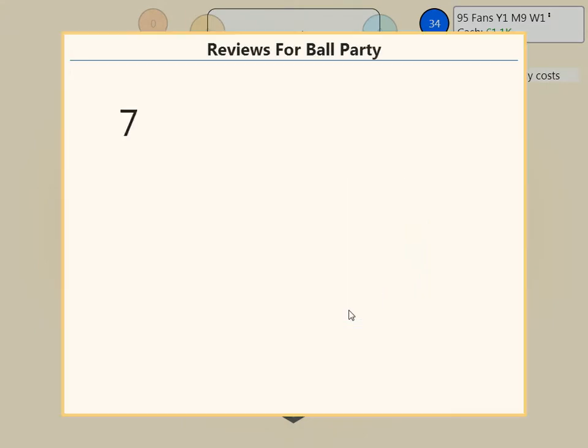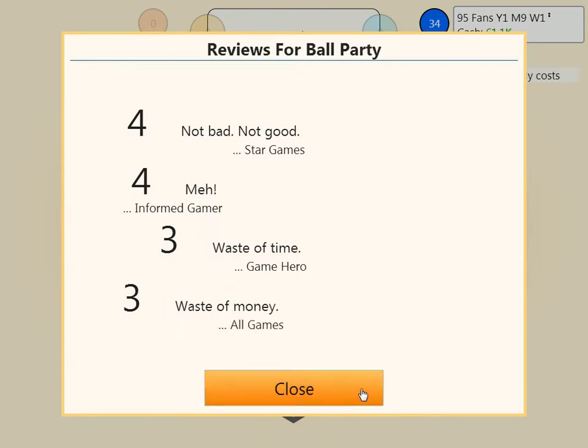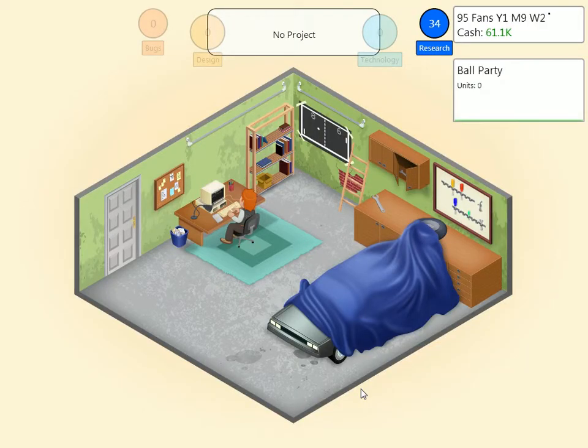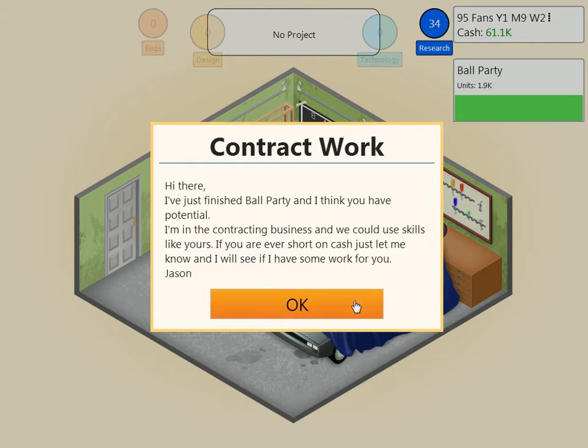Reviews for Ball Party came in — yeah, 4. See, that's what I thought. Probably gonna lose all those fans we gained. I'm really not entirely sure how to get good marks — the game does not tell you what you did right or what you did wrong. Is it specific to the topic? What your sliders are? I don't know. It's a bit 'eh,' you know — what are you gonna do?